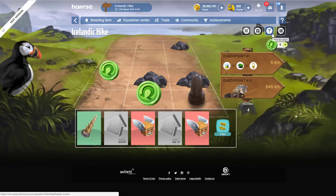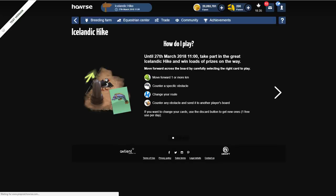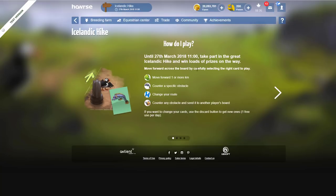On the test server I can't buy any of these yet. Let's read the how-to-play section: move forward by selecting the right card to play — move forward one or more kilometers, counter a specific obstacle, change your route, or counter any obstacle sent to you and send it to another player's board. If you want to change your cards, use the discard button to get new ones — once per day for free.